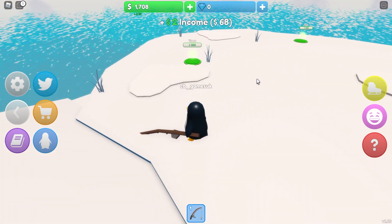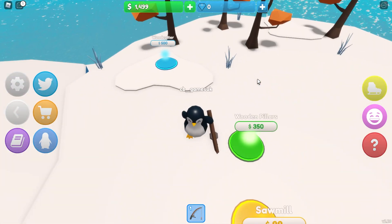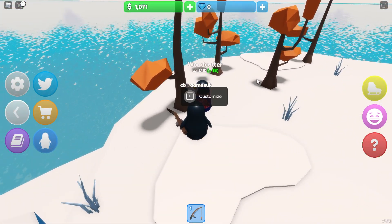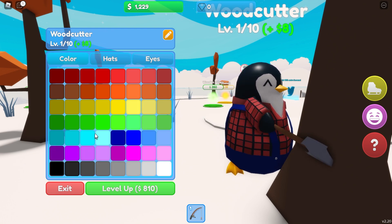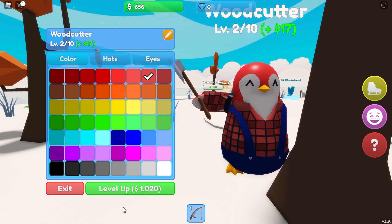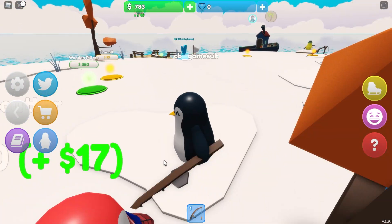Some more snow - can't have enough snow. Some trees - they look great, I like those trees! And now here I can add a woodcutter, and the woodcutter is going to chop some wood. Let me customize the woodcutter a little bit - I'm not sure he'd like the fisher hat. I think he's happy with that hat. What color should we make him - maybe that red, I like that red. And I'll level up the woodcutter just the once for now. Have good woodcutting, woodcutter!